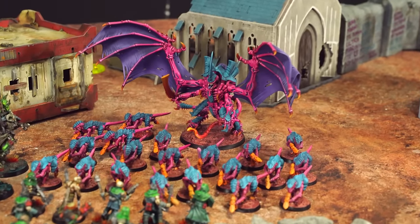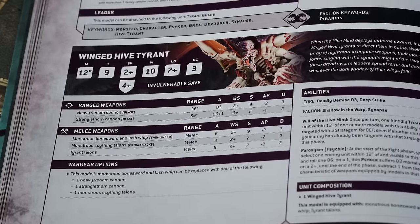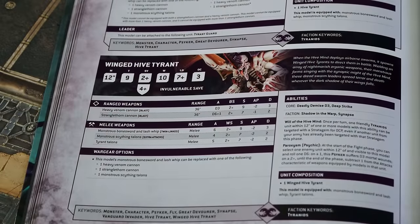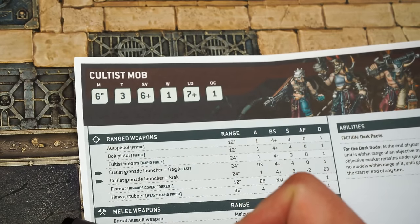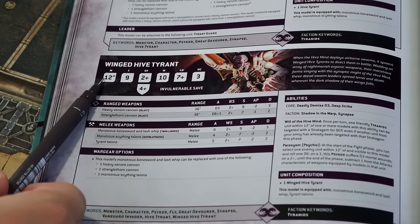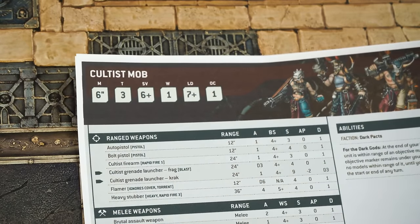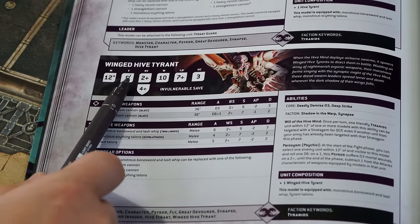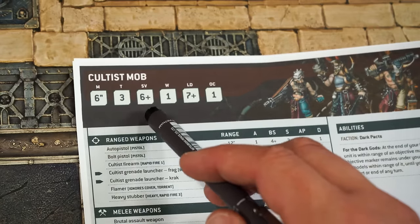All of these models have statistics found in things called data sheets. Let's compare the Chaos Cultists with the Tyranid Winged Hive Tyrant. M stands for movement — how far models can move in inches. The cultists have a movement of 6 inches, standard for humans; the Tyrant's massive winged body lets it move 12 inches. T stands for toughness — used to determine how easily models get wounded. The cultists have a toughness of 3, while the Tyrant has a toughness of 9, making it much harder to hurt.